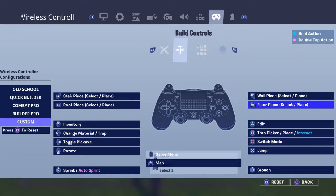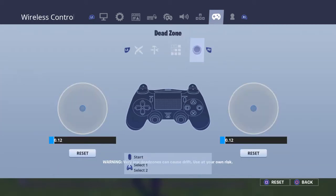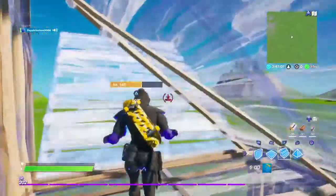Rotate, edit trap, picker, switch mode, jump, edit controls, reset, select. So I can actually crouch now instead of just resetting. And yeah, those are my controls — they're just completely different controls.